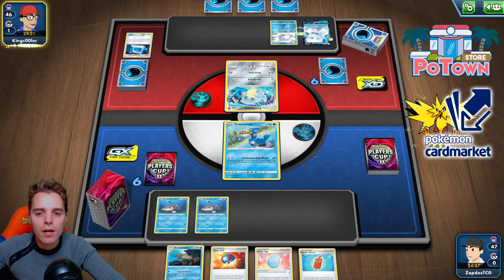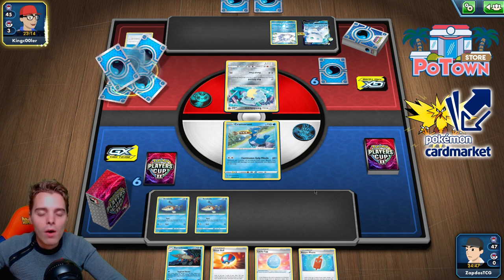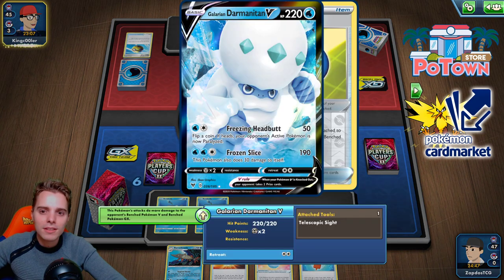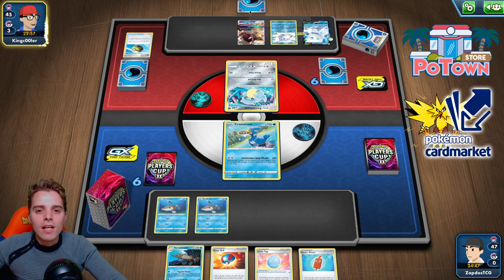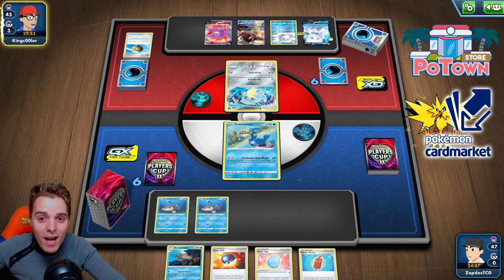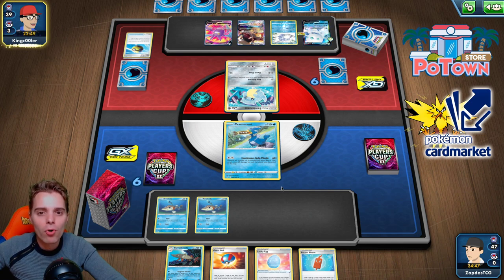Telescopic Sight could matter if he goes after our Oricorio GX. Mamoswine. He could Mamoswine us. We already have three Pokémon in play so it probably won't matter too much, but I understand the appeal of Telescopic Sight plus Mamoswine to put spread damage. He only has one card left — probably Research. Crobat V is even more busted than I thought. He's not able to play a supporter and his bench is full. He could attach an Energy to Galarian Darmanitan V.